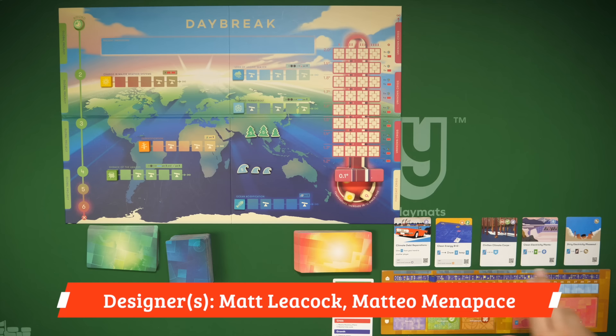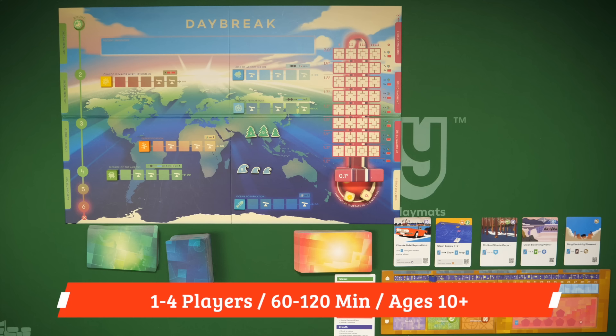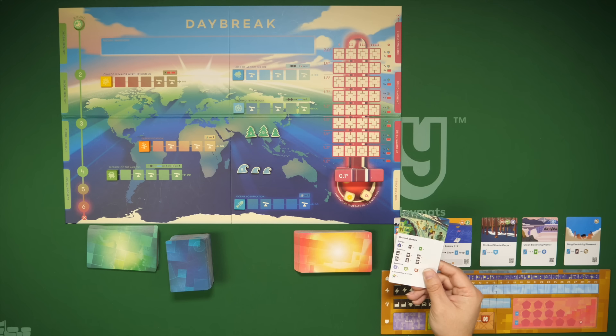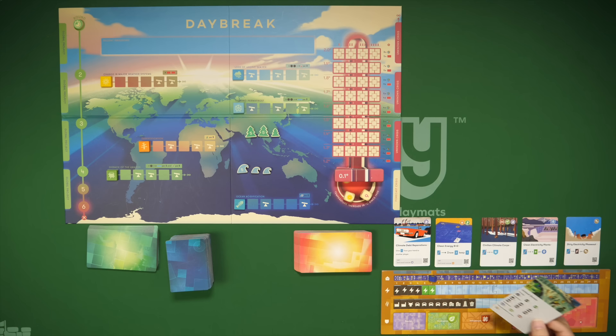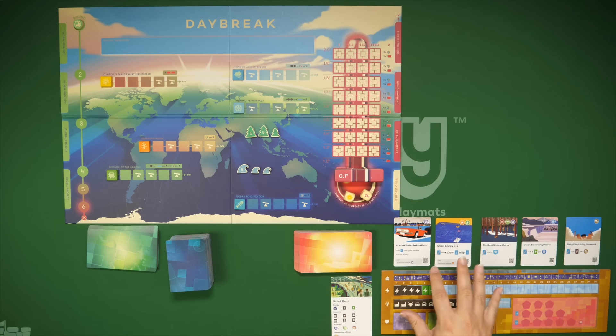Here we're looking at the game setup for two players. Each player has one of these boards — in my case I'm representing the United States, and in a two-player game the other player is China. Setup is denoted on the back of the card, along with some cards that go above our board. We've got information to account for: resilience, the demands of our population, dirty and clean energy, and other effects we're hoping to reduce.